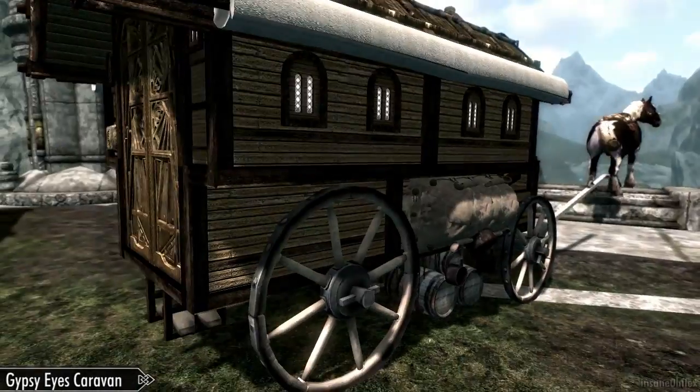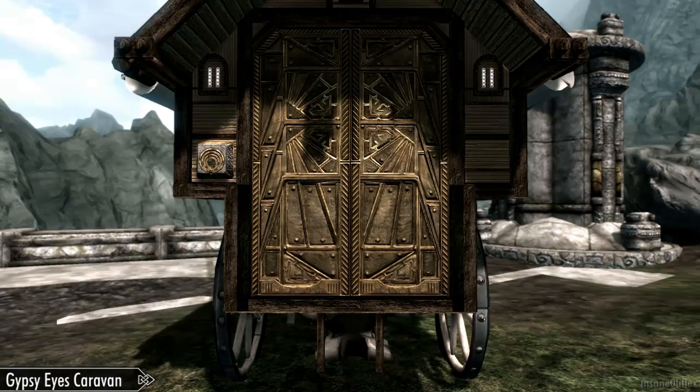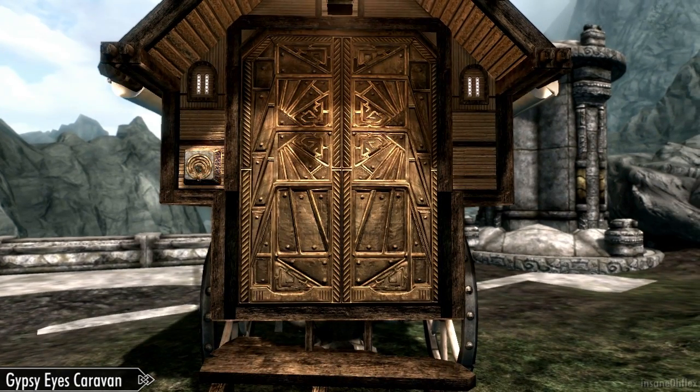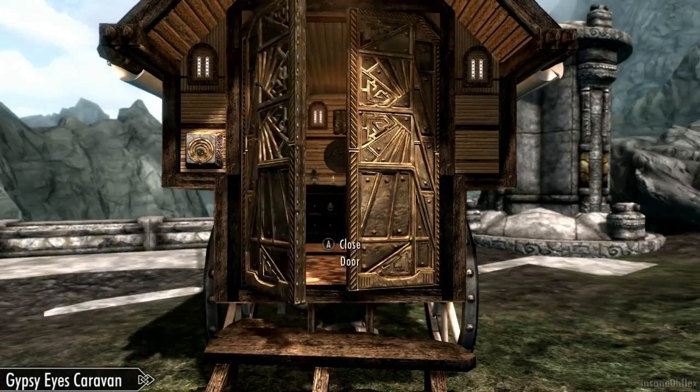So my horse is unhitched, but she's in a bad spot. I'm going to go to the back and hit Unlock. And that kind of puts it in a player home state.